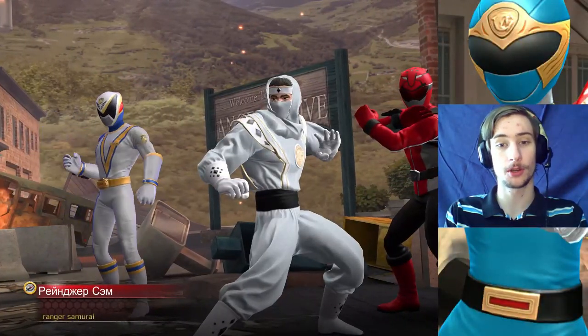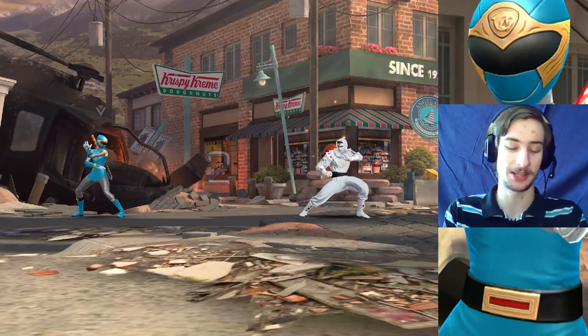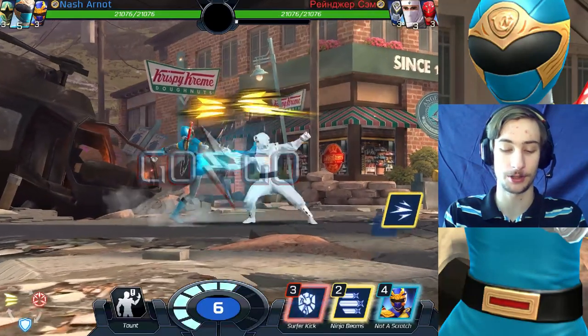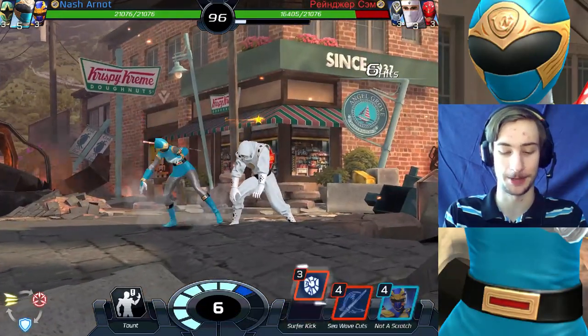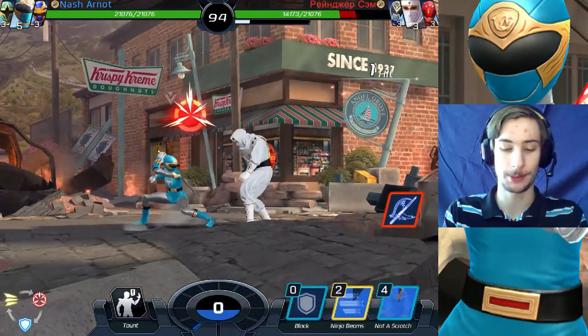Okay, so just a Ninja Storm left, which is just Tori a lot. If you guys already noticed, Tori's team is in fact the entire Ninja Storm squad. Yes, even with the Samurai. Surfer Kick. And Sea Whip Guides.